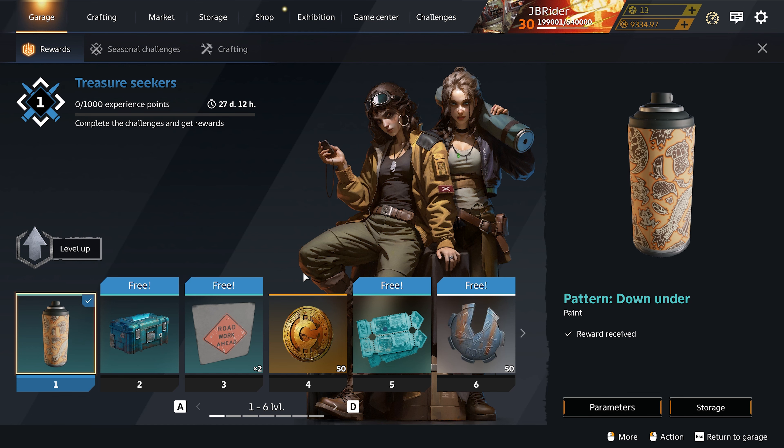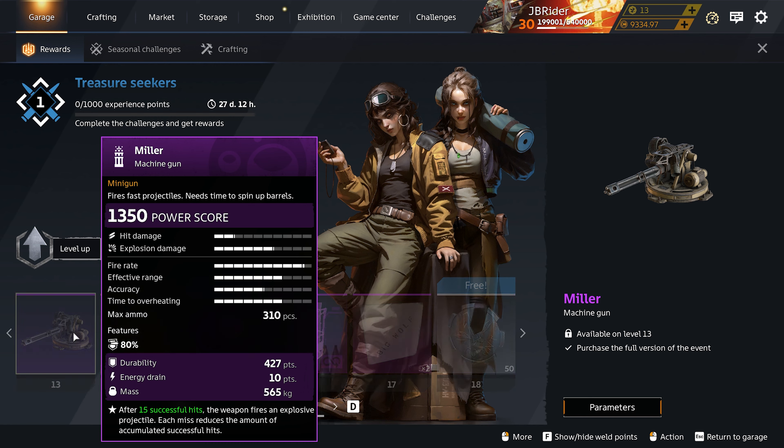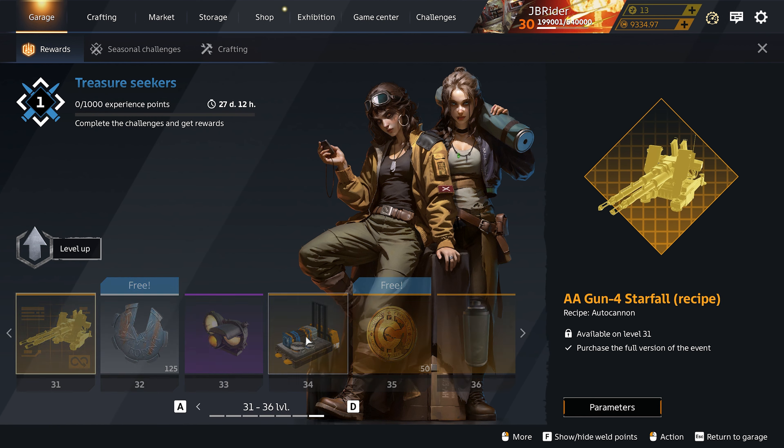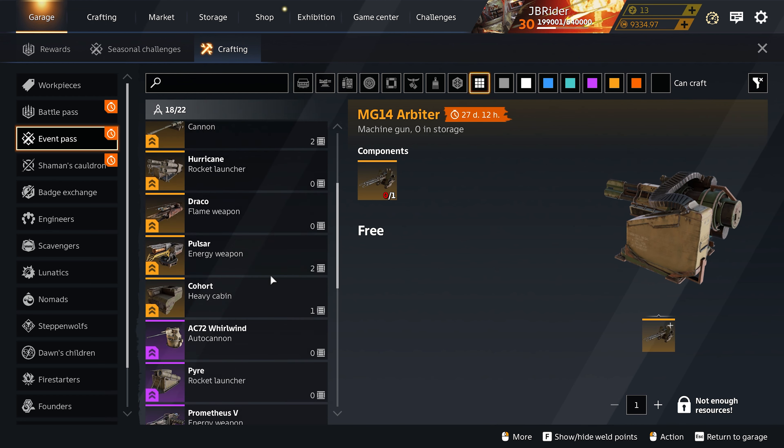I already covered the event pass in a previous video but we'll quickly go over it. This time we have the Trombone and the Miller — you get two Trombones and two Millers — and the end prize is a Starfall autocannon. If we look at the event pass crafting table, we've got a bunch of different interesting weapons.